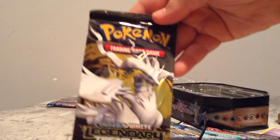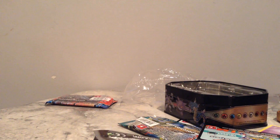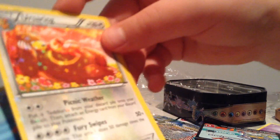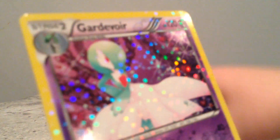Our last pack: Black and White Legendary Treasures. Here's a code card. This is an Ursa Ring — it's like sparkly on everything. Papa Toad, Charmeleon, Tangela, Vulpix, Trubbish, Temple. Gyarados! Regular Rare. And a Gardevoir.